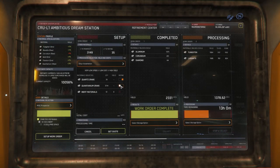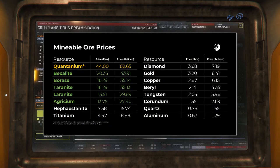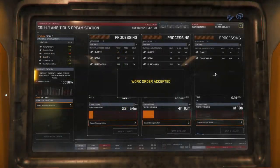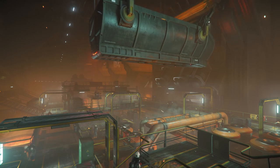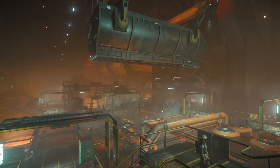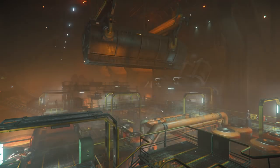You can either sell the raw ore as is, or refine the materials to be sold later. Refined materials sell for almost twice as much as the raw materials, but will also require you to transport and sell the materials at one of the main cities after the refining process has completed. Despite the added complexity, I recommend refining everything. If you're interested in learning about each of the refinery methods and why you might choose one over the other, there's a full episode covering everything related to the refineries in Star Citizen coming later in this series.